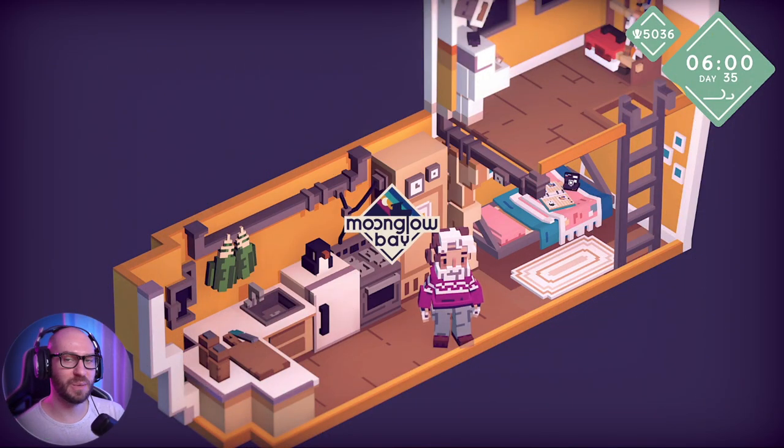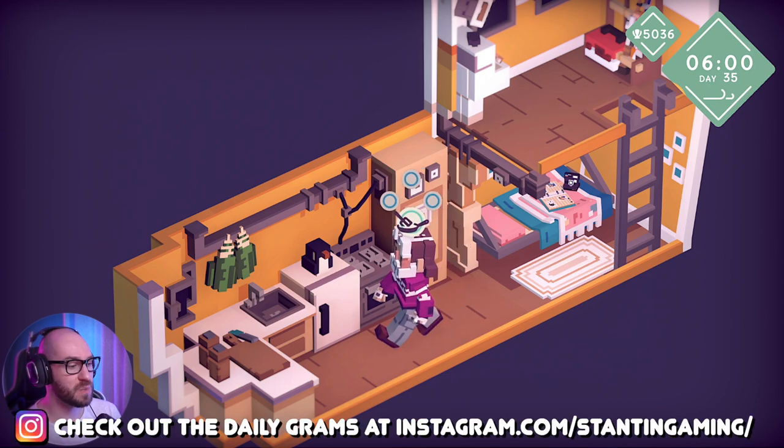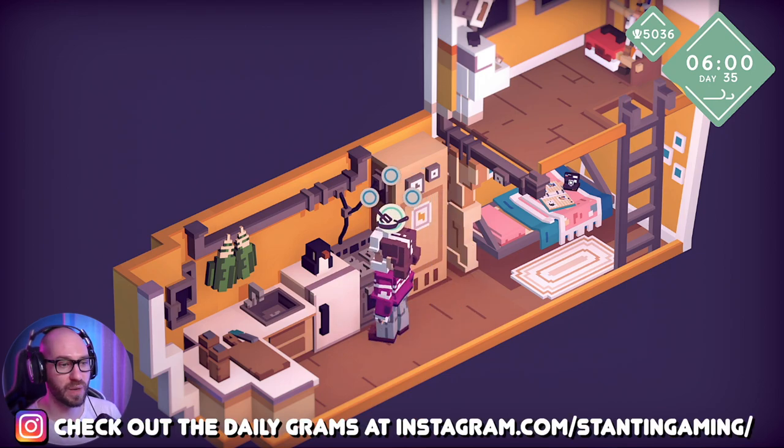Hello everybody, and welcome back to Moonglobe A. My name is, of course, Konstantin, and we are back on a ship here as we are trying to make our way back home, I think, because we have quite a few missions that we got to do.